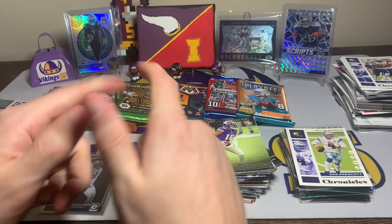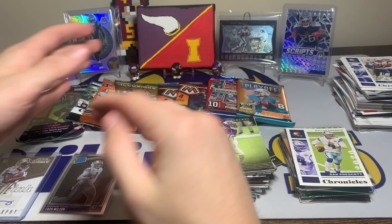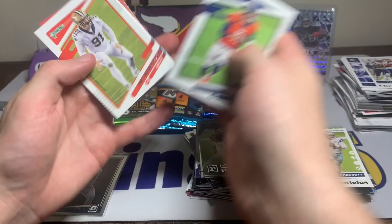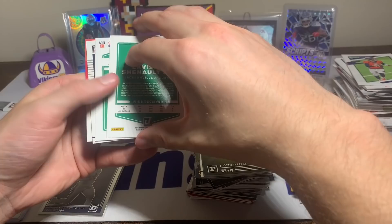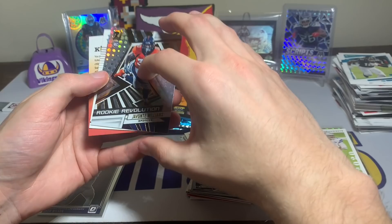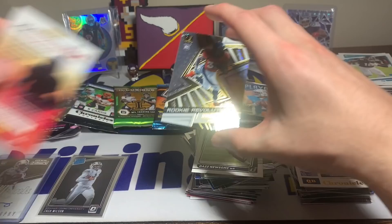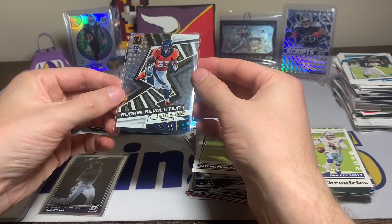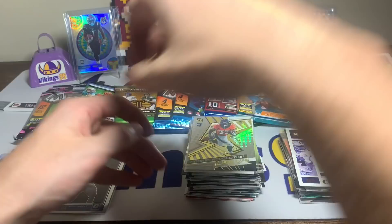We have eight packs to go. Let's open Donruss first since blasters haven't been great. Drew Lock, Jimmy G, Trey Hendrickson, Tua, LaViska Shenault Jr. — a Javante Williams rookie revolution followed by a Daz Newsome rated rookie. That Javante Williams rookie revolution is sweet — he had a good rookie campaign too. I like that card, our rookie stack continues.